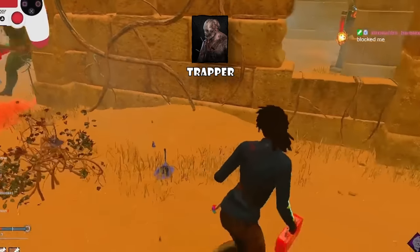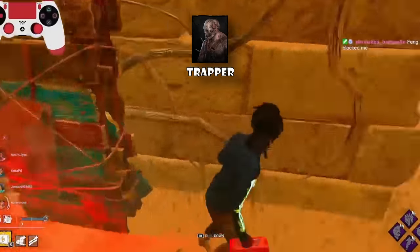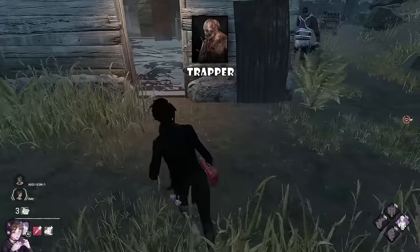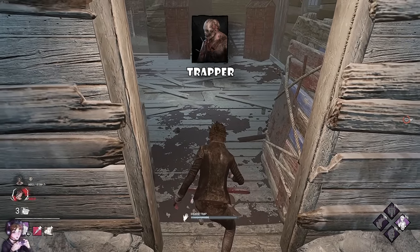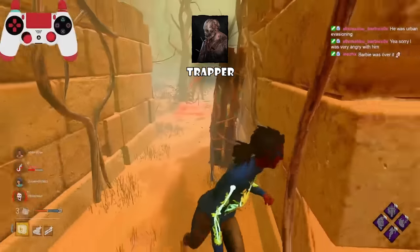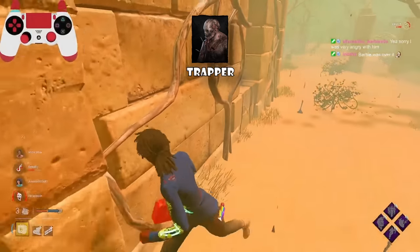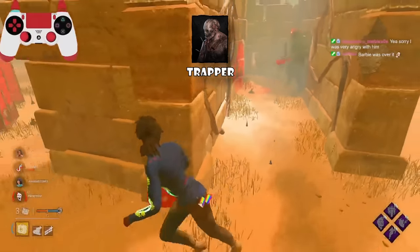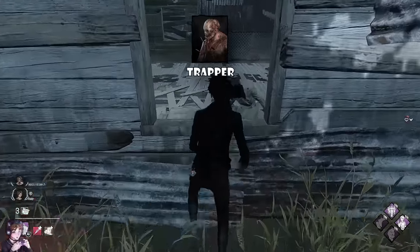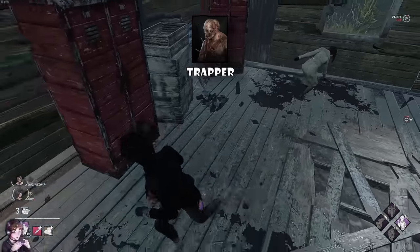Trapper during early game is weak. Trapper will always try to find and set up traps in the beginning, so it's important for survivors to do gens. When one of your teammates is getting chased, you can also follow the Trapper and disarm traps while two other survivors are on gens. You can also vault a trapped window or pallet if your teammate is disarming it, because they are locked in animation and it won't trap you.